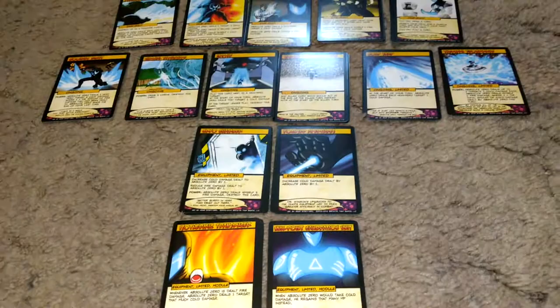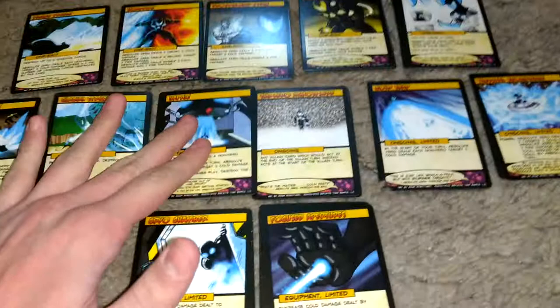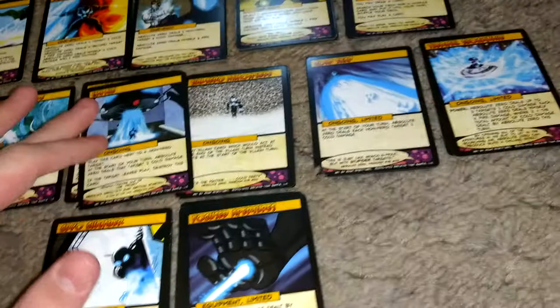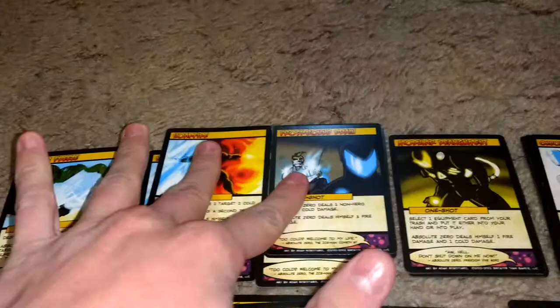That is the recap and the how-to. You know how to play Absolute Zero now — play him right, he's not that bad. Just get your modules out, play your key cards. Great damage-dealing cards — use them. And don't hold off on Fueled Freeze.